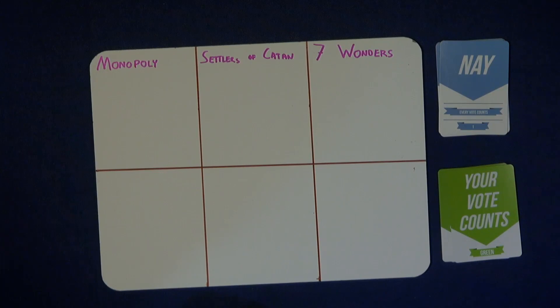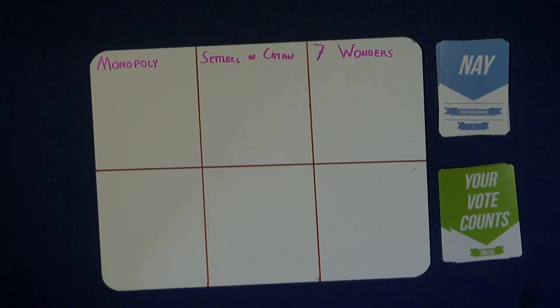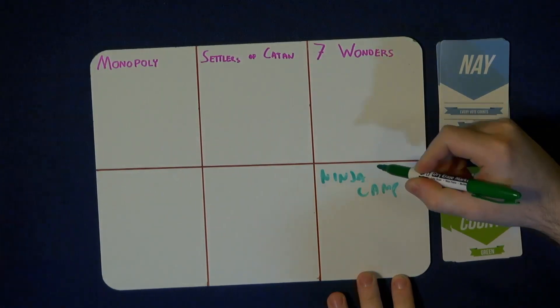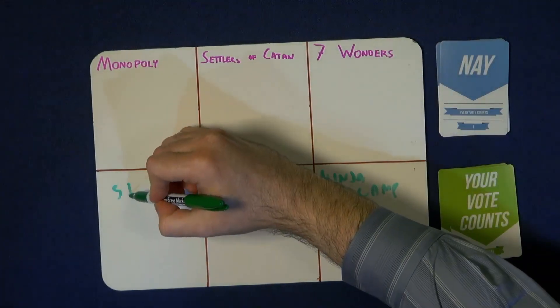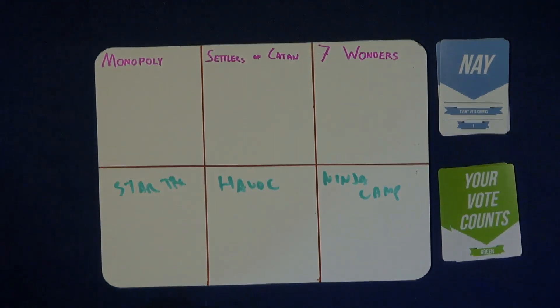We've got here a pretty simple example of three games that I've already brought to the table: Monopoly, Settlers, Seven Wonders. And what might be some other games that you'd bring? Ninja Camp, Cry Havoc, and Star Trek Panic. We would obviously all have these laid out, do a quick nomination round where we talk about what each game is. But since it's just you and me, we'll have to sort of proxy some other votes here.